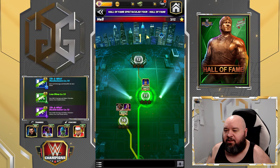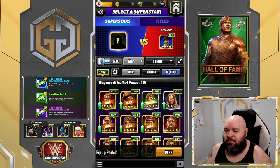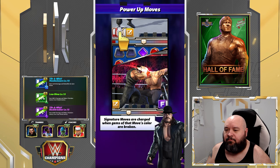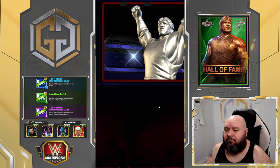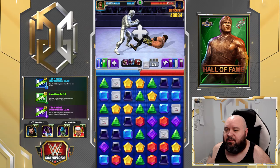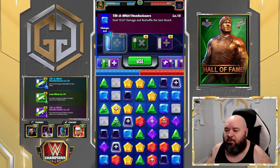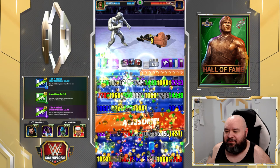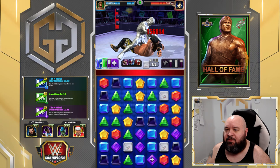Do the same thing — do the same thing, bunch of cross breaks. Move things around and hope something matches this time. Damn, we're not getting lucky. Still blue on the board. There you go.